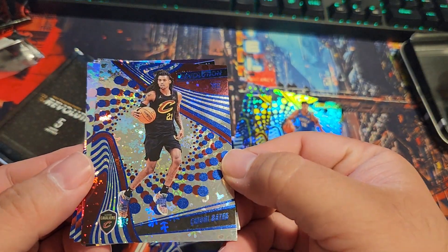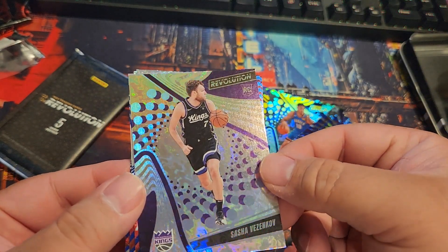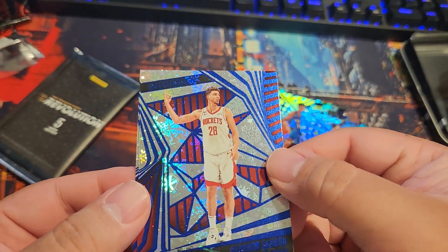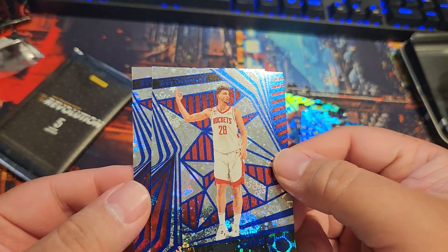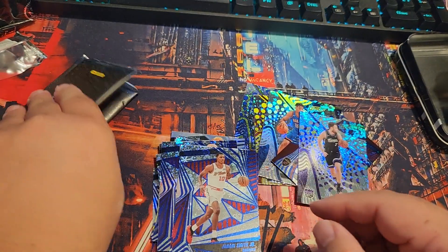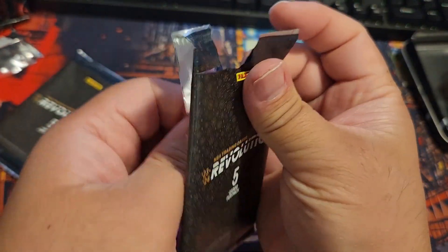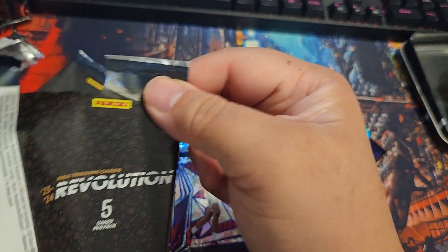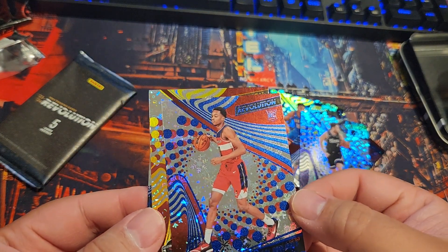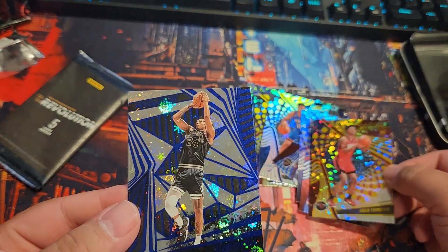Got a rookie — Ebony Bates. Also Sasha Vezenkov, Kawhi Leonard, LeBron Sengün, Jabari Smith Jr., Bilal Coulibaly, Aiman Thompson — another rookie card.